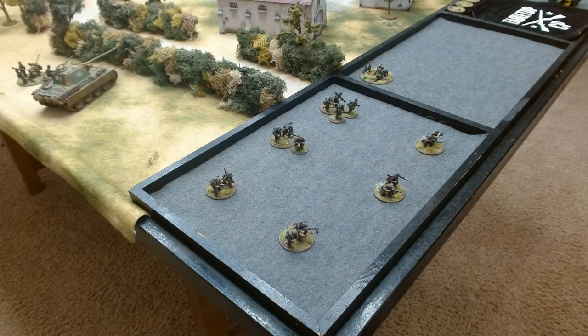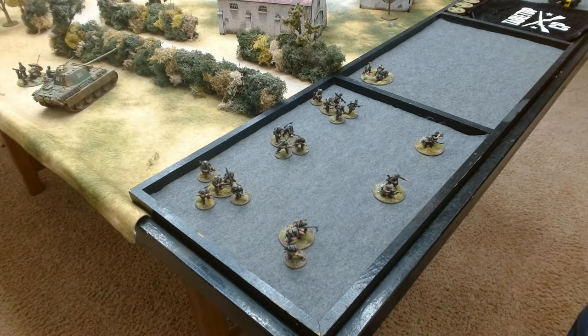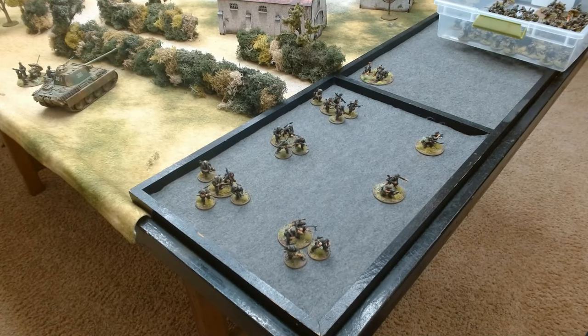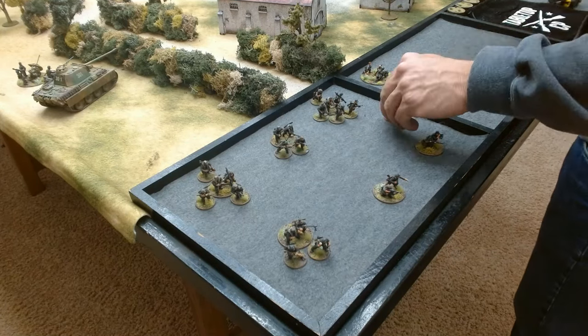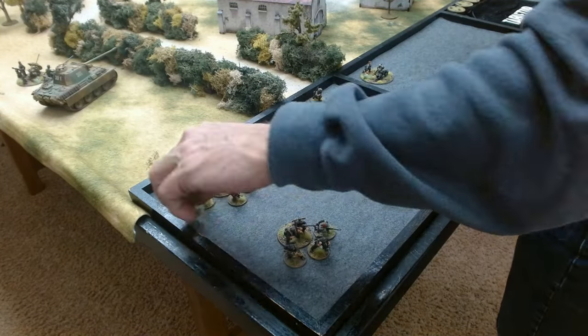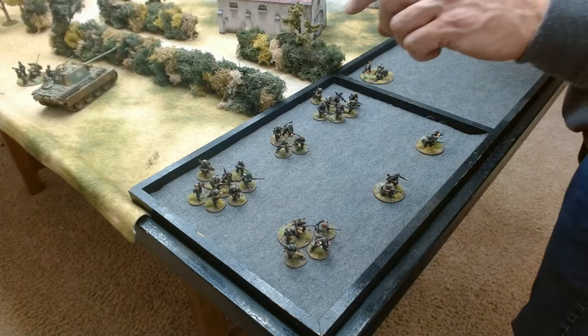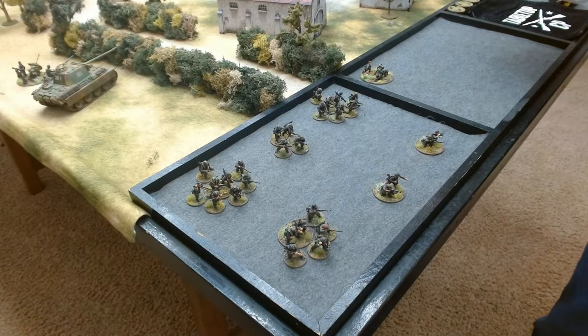Then we're going to have four Heer Grenadier squads — very basic: NCO with submachine gun, six rifles, a medium machine gun, and each squad will also have a Panzerfaust. Next up we have one medium machine gun, the MG42 on tripod, one medium mortar with spotter, and a 20mm Flak 38 with three-man crew. We're also bringing a motorcycle with machine gun sidecar — those are pretty fun and actually pretty effective too, with a medium machine gun on it.